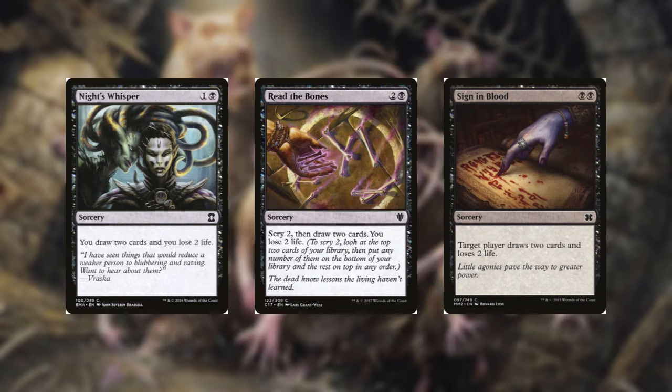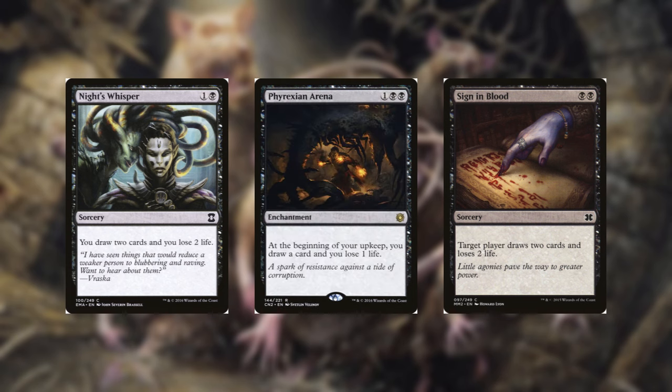Besides the cards I just mentioned, you'll have your usual suspects in mono black: Knight's Whisper, Read the Bones, and Sight and Blood along with Phyrexian Arena. These cards will really help the deck get going.